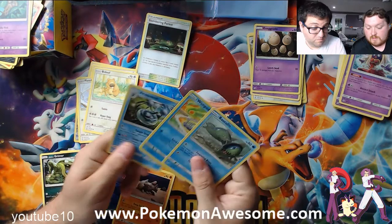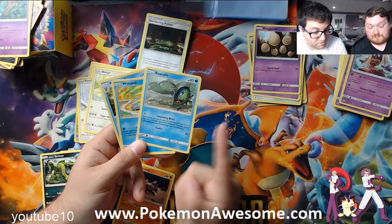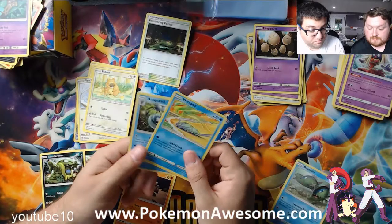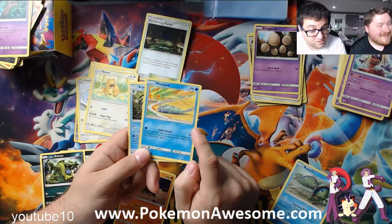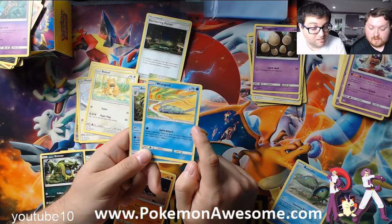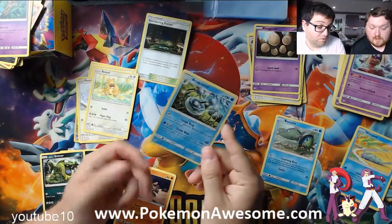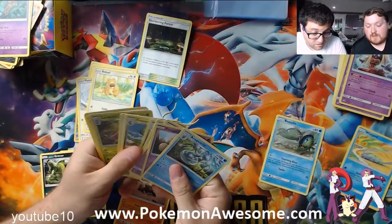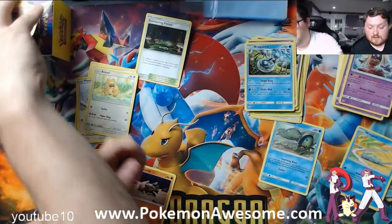Our next set is Water — I don't think we can use much. We got Basculin. Does 20 damage for each Basculin you have in play, but we only have one, so it would be useless. 20 damage tackle, probably not. Araquanid would be great to have, but we don't have Dewpider. Dewpider's grass, though. It's Dewpider — I always call it Dupiter. Let's see, I don't have it on mine.